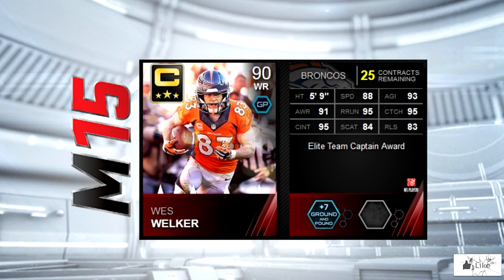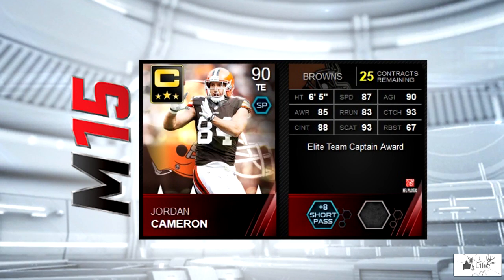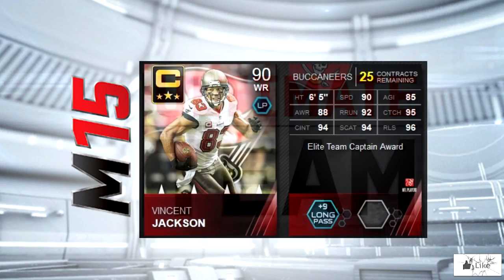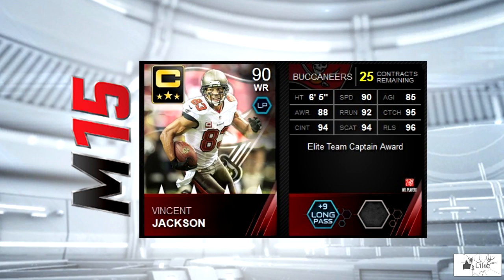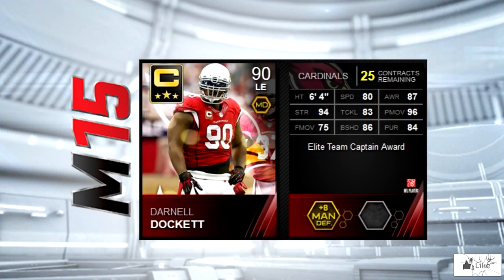Jordan Cameron is the team captain for the Cleveland Browns. He's got 90 agility with 93 in both catching and spectacular catch. The Tampa Bay Buccaneers team captain is Vincent Jackson. He's got 95 catching with 94 catching in traffic and spectacular catch, with that 96 release.